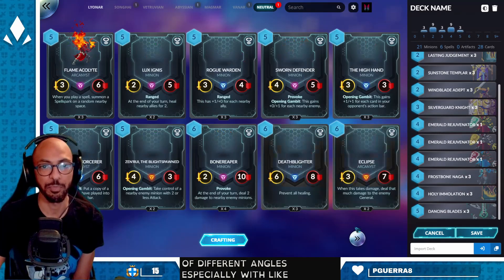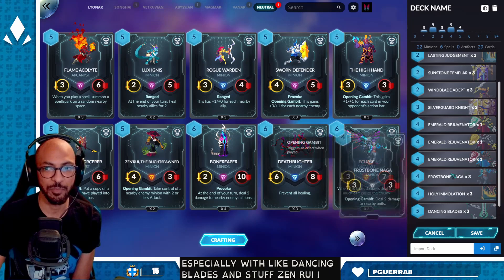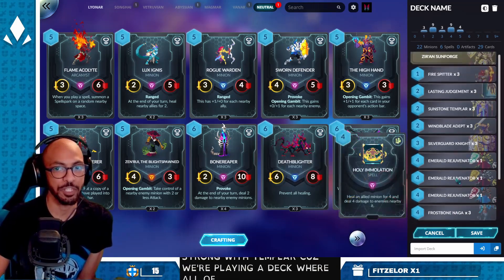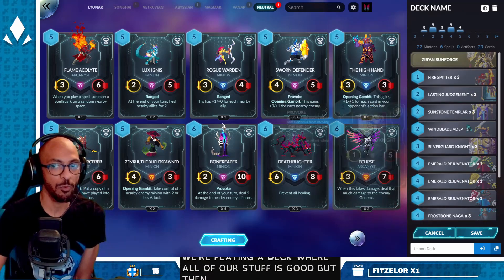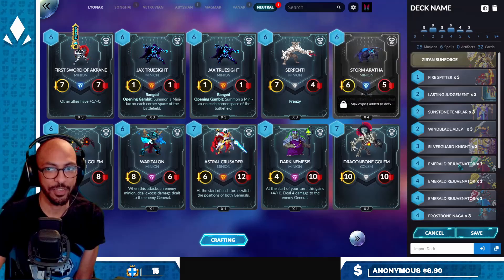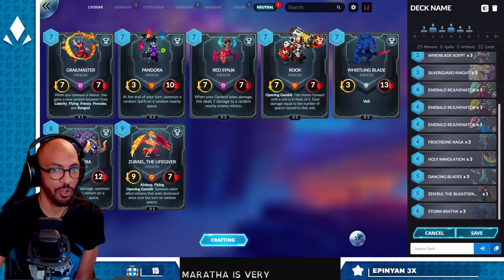Especially with Dancing Blades and stuff. Zen Rui I imagine could be really strong with Templar because we're playing a deck where all of our stuff is good, but then with Airdrop it becomes even better. Storm Aratha is very strong with Airdrop.